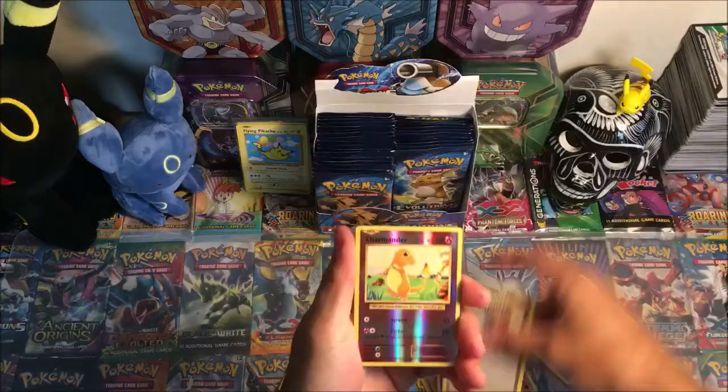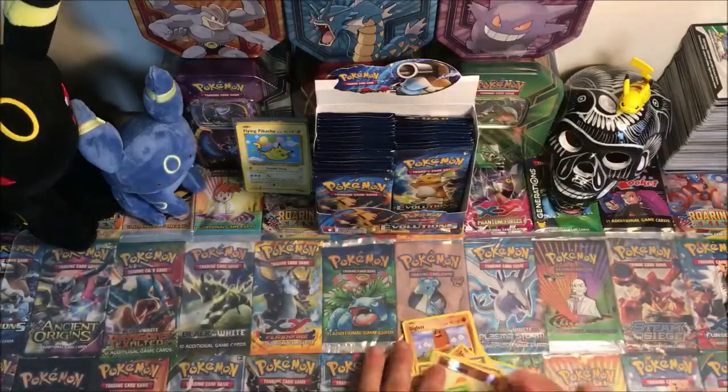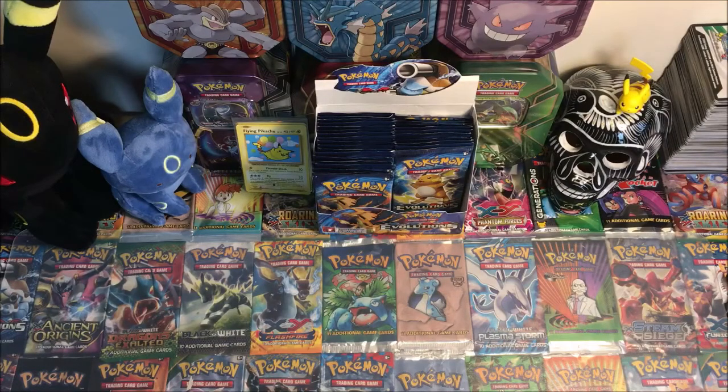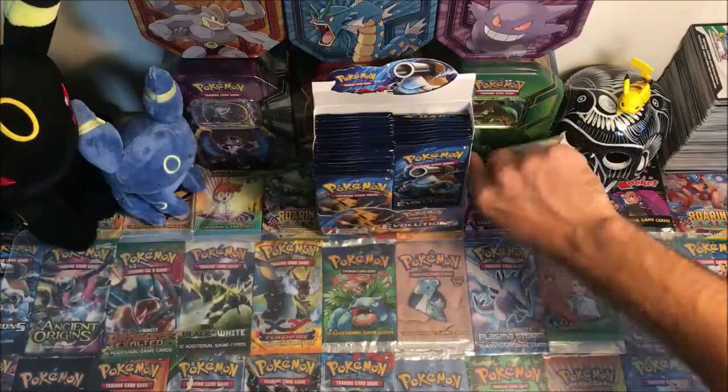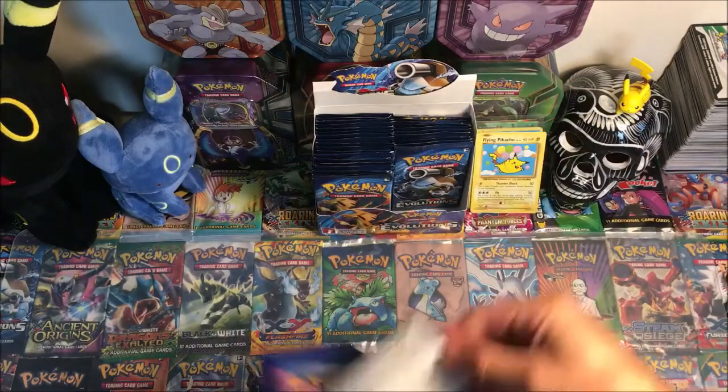We have a Switch, Nidorino, Pidgeot Spirit Link, Charmander, reverse Beedrill, regular rare. I'm actually gonna put these on the right side because I'm opening all the right first then the left — we'll see what side did better. Here's another code for you guys.